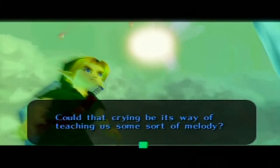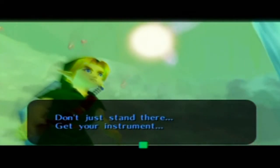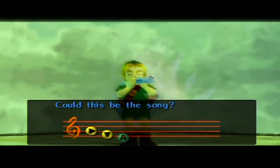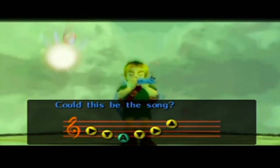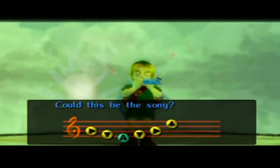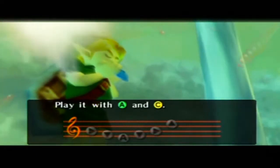There's something in the clouds, and it has something to say to us. It seems to be saying something. Could that chime be its way of teaching us some sort of melody? Don't just stand there — get your instrument. And you whip it out automatically. It's a slow song, but I'll play it normally the first time.